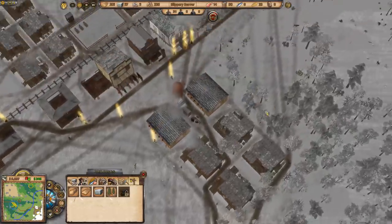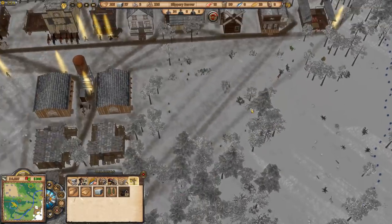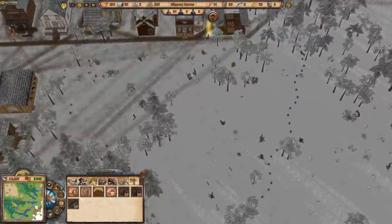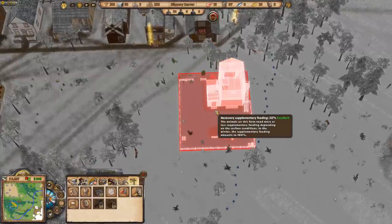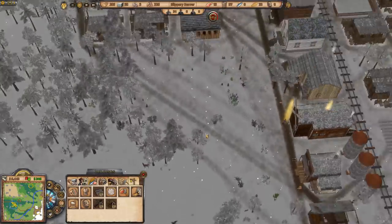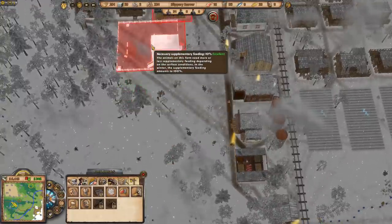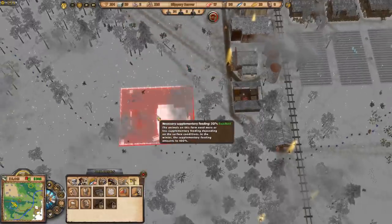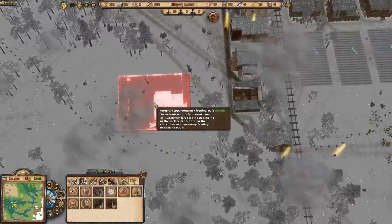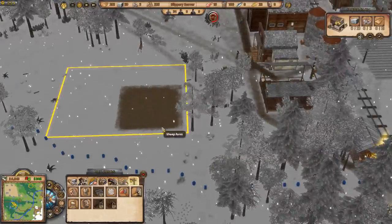I really want to get the sheep farm going — I'm going to do it now. Going into production, wool — here's the sheep farm. I want about 10% supplementary feeding so I'll place it here in the forested area. Boom — sheep farm is placed! We are going to have sheep.